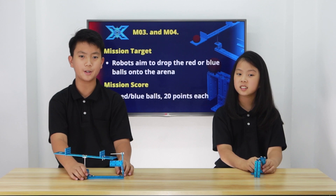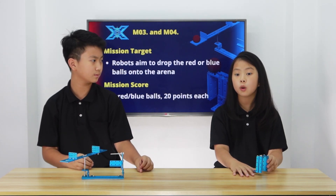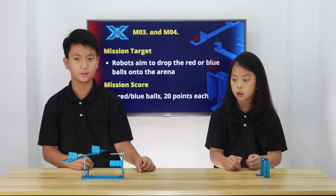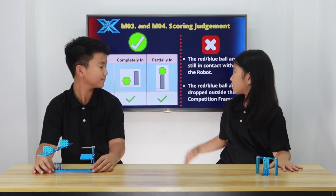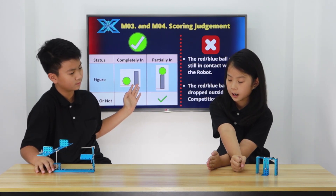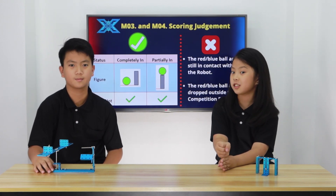Now let's review the mission target. The goal for both missions is for the EVA balls to drop onto the arena floor. Each EVA ball — either red or blue — scores 20 points, so the maximum points for both missions combined is 40. For scoring judgment, if the balls are inside the arena or even partially on the competition frame, that counts as 20 points.